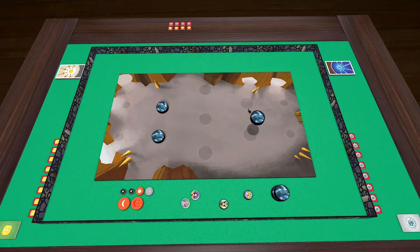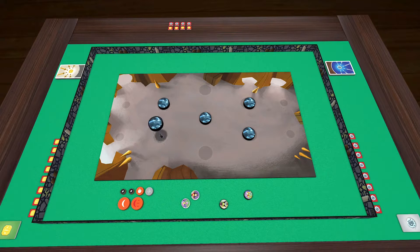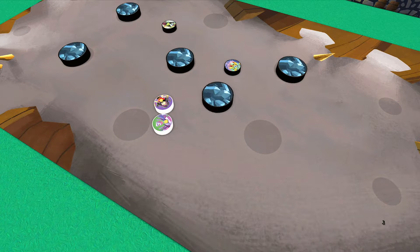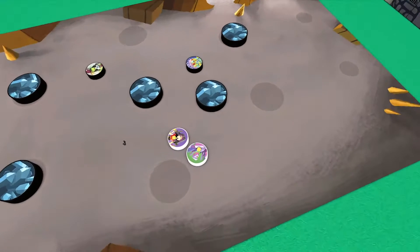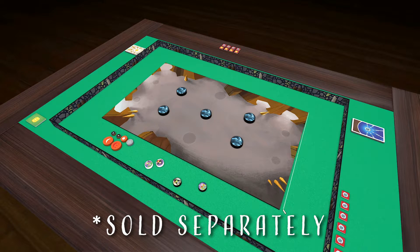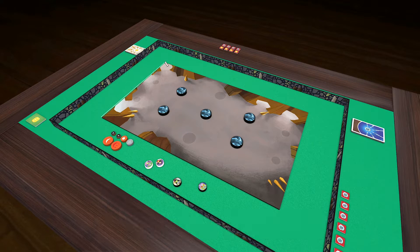Place the five obstacle discs in the center of the play area as evenly dispersed as possible. Both teams should agree on their placement. They'll move around the play area throughout the game as stuff bumps into them and players flick them around, but try to keep things as fair as possible to start off. If you're playing with an optional 24-inch by 14-inch play mat, the play area is defined by the play mat's edges. If not, just use the boundary walls.